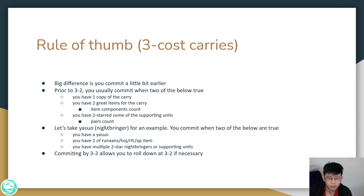Let's take Yasuo and Nightbringers as an example. You commit when 2 of the below are true: you have a Yasuo, you have 2 of the best-in-slot items for Yasuo such as Runaan's Hurricane, Hand of Justice, Rapid Fire Cannon, or any AP items such as Deathcap, and you have 2-star some of your Nightbringer or supporting units.